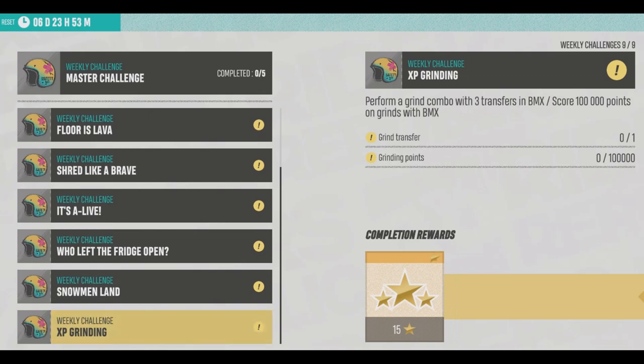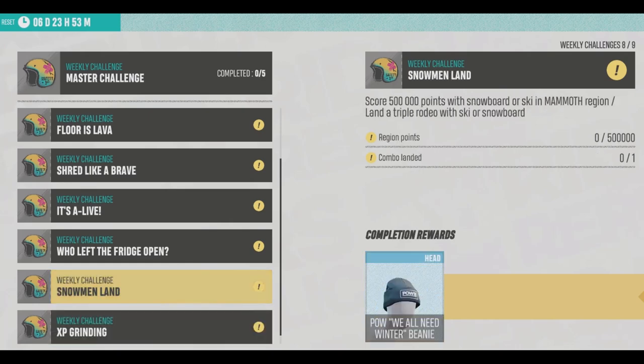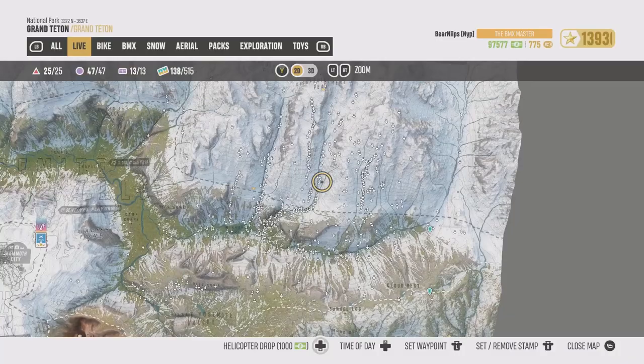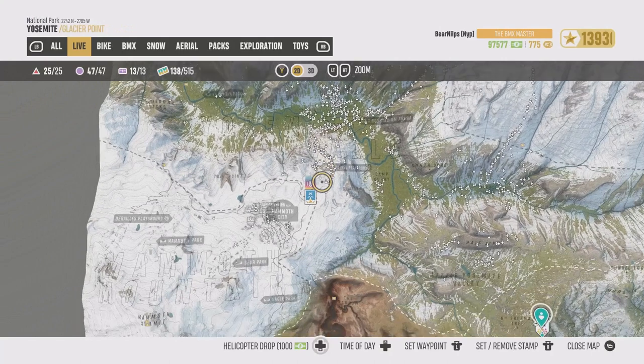Perform a grind combo with three transfers in BMX, score 100,000 points on grinds with BMX — I'll show you how to do that. That's all nine challenges. We got a Devil's Dookie Box, and that beanie looks really good. Now the master challenge, as I assumed, is that hot pink duffel bag. Not my personal taste, but if you like pink and you like the look of the bags, it's a good reward for you.